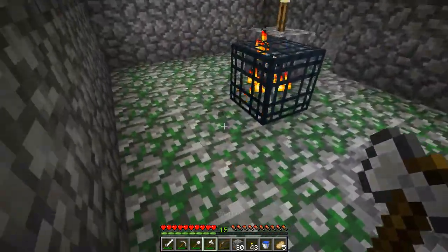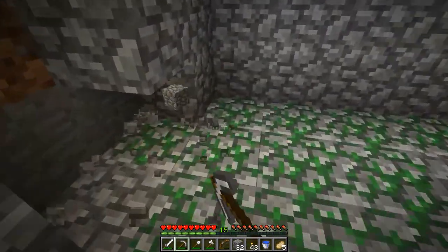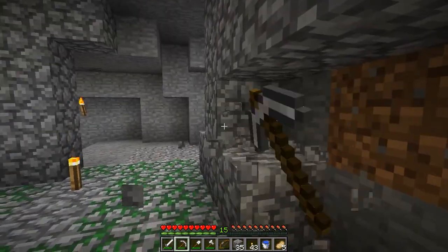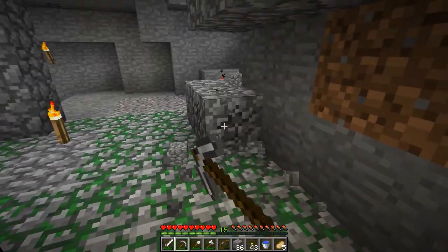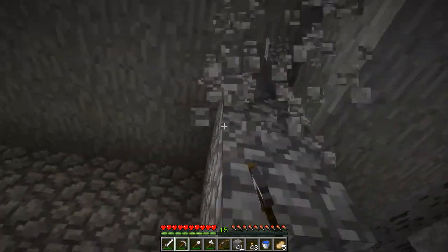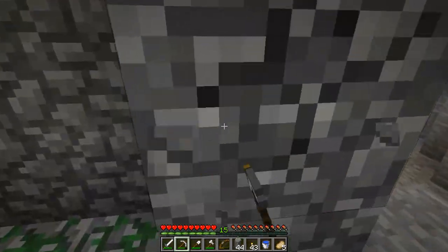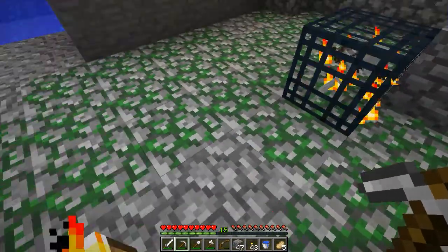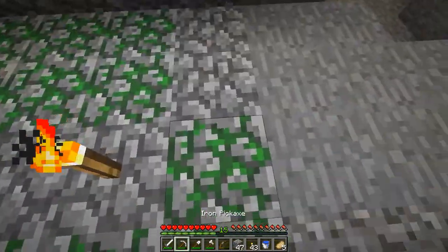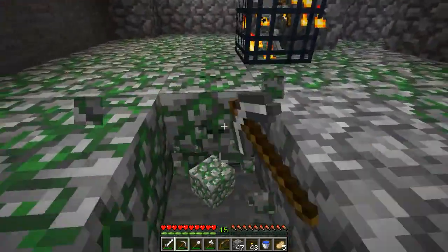We have to open this place up a little bit — we should go three blocks in every direction, and we might as well collect the moss stone. You can actually make mossy stone bricks but not mossy cobblestone yet — too bad, because I would love to make some mossy cobblestone. We don't need to dig that out except to get the moss stone.